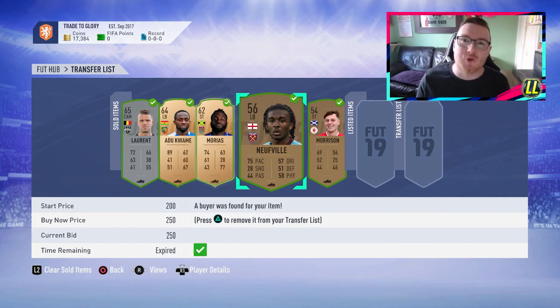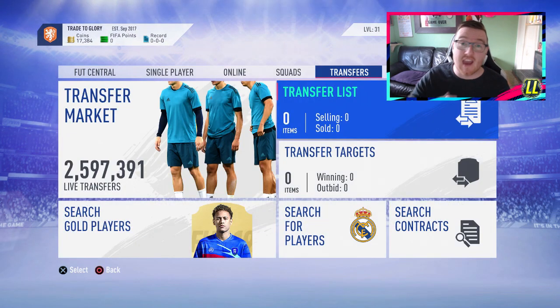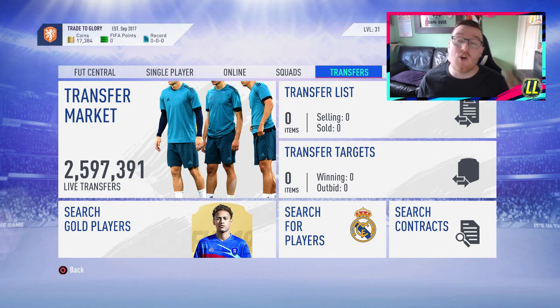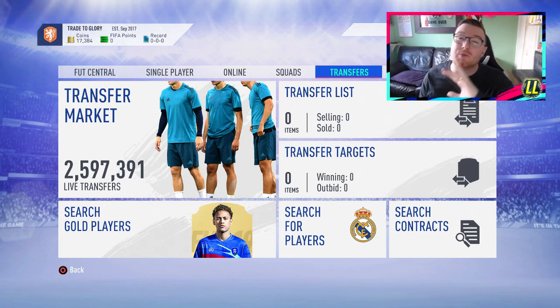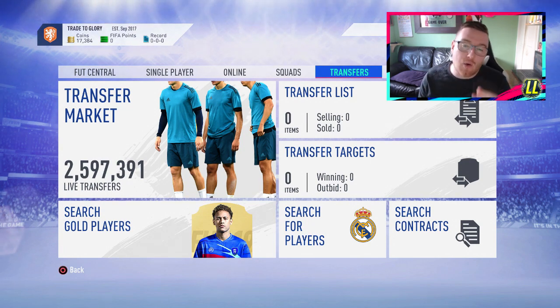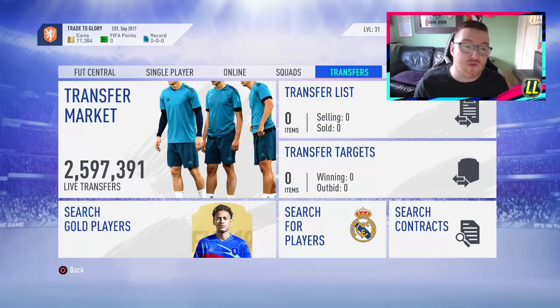Bronze pack method is also a good way of making coins, and I did a bit of bronze pack method on this account. As you can see, there's some of the stuff I've sold and I'm up to 17k - I have enough to start the SBCs. Those are the three things: use the catalog, use the daily, weekly, and starter objectives, and use bronze pack method across the accounts to get all accounts up to around 10k each. We have nine accounts and we want to get them all up to around 10k each.